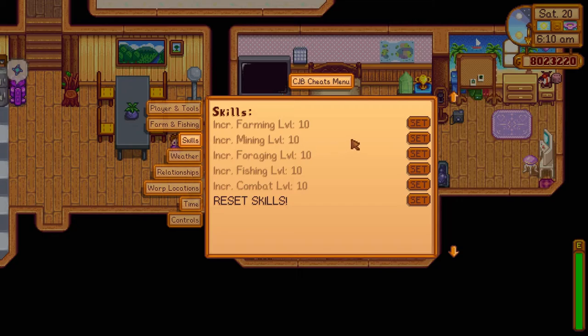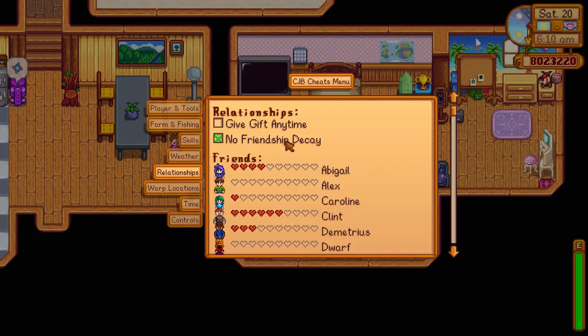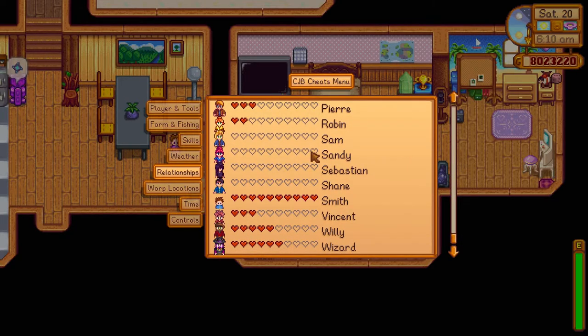You can also increase your skills or reset your skills if you want to. When you reach level 10 of all skills and want to reset them, that's also an option. You can control the weather — set it to raining or lightning. You can also control your relationships. I've placed it on no friendship decay, so what it means is: in the game, if you make a friend and don't talk with them, you start losing friendship with them. In this case I turned on no friendship decay, but everything else I'm doing the normal way.